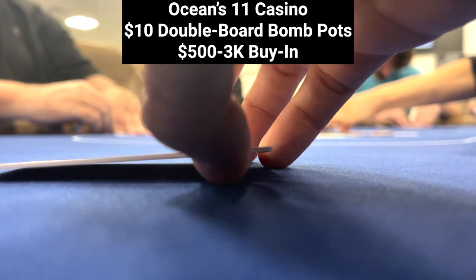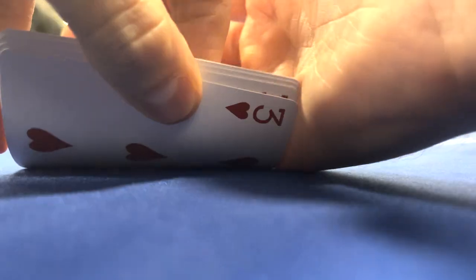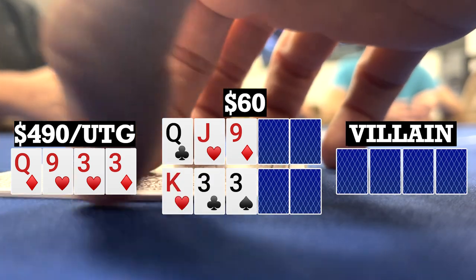Back in Ocean's Eleven, this is the $10 double board bomb pot game. First interesting hand, we look down at Queen-9-3-3 double suited under the gun. We go to flops of Queen-Jack-9 rainbow and King-3-3 rainbow.